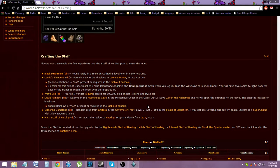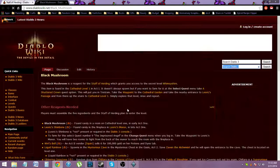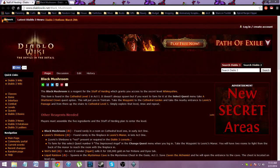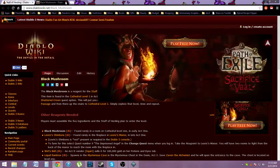If you are playing this on console, you do not need the Shin Bone and you do not need the Liquid Rainbow, but I will go through them anyway. Black Mushroom is found in level one of the Cathedral. Just find the waypoint to Cathedral level two, take the nearby entrance to Laoric's Passage, and from there take the stairs to Cathedral level one, explore, rinse and repeat. Pretty simple.